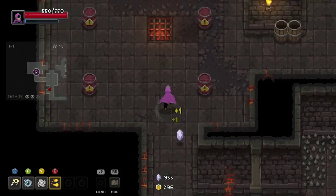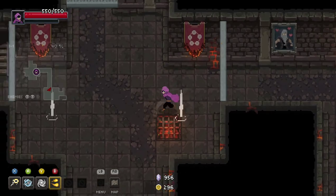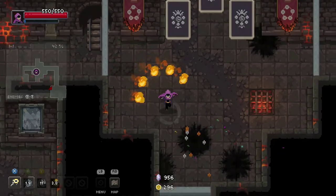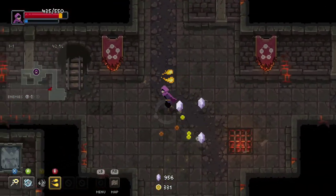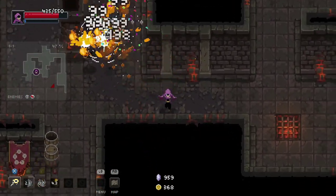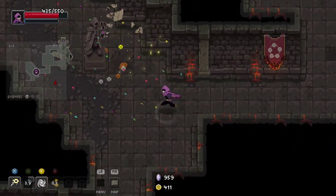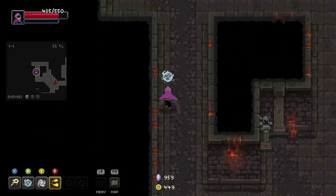I can clear the chaos trials with just my auto attack honestly, but let's make it fancy. Stuff like that — I tried to dash, but you'll see that your health does chunk. Don't just walk at enemies.